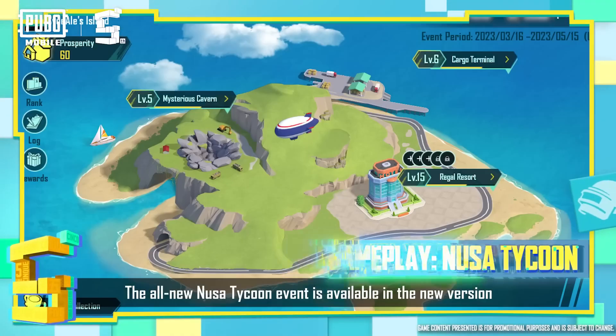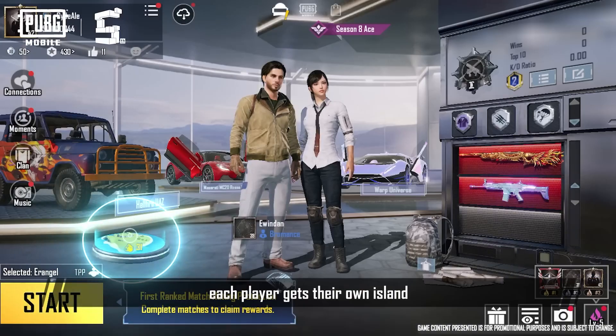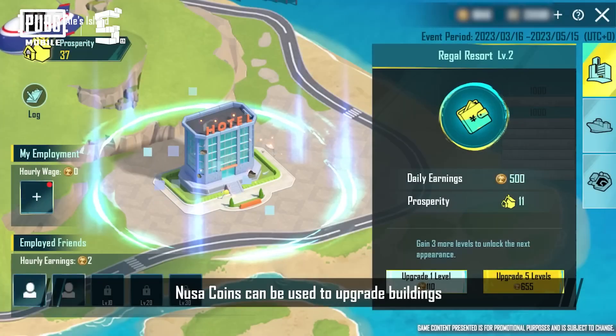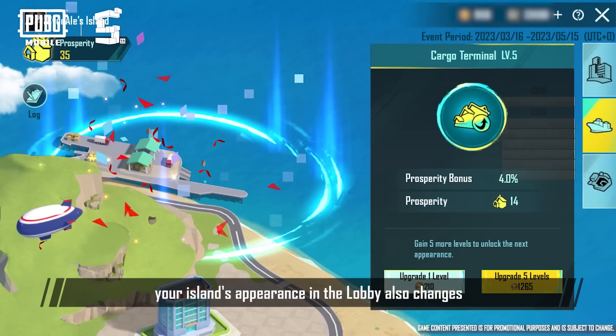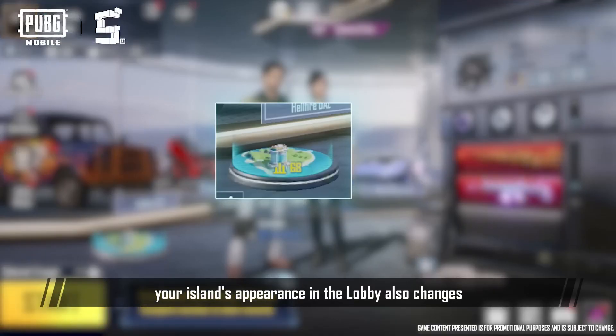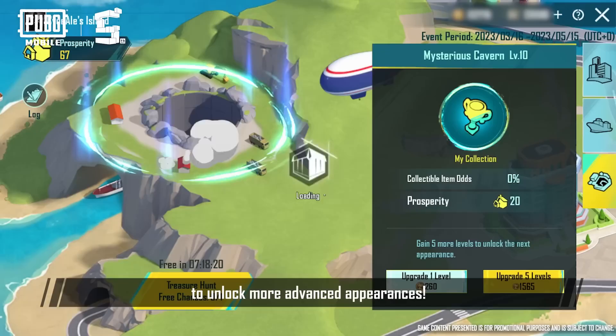The all-new Noosa Tycoon event is available in the new version. During the event, each player gets their own island. Noosa Coins can be used to upgrade buildings, which raises the prosperity of your island. As your island's prosperity increases, your island's appearance in the lobby also changes. Upgrade buildings and manage your island with friends now to unlock more advanced appearances.